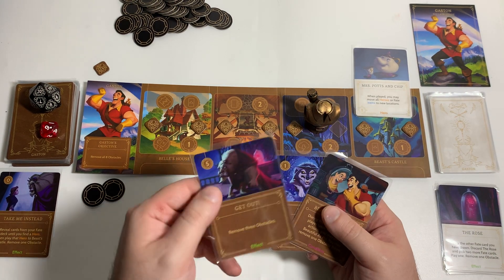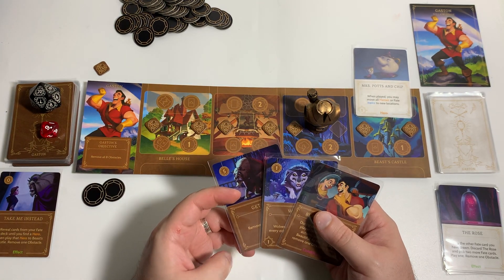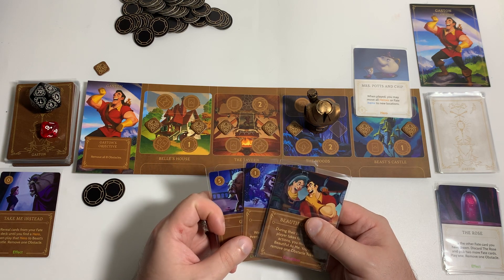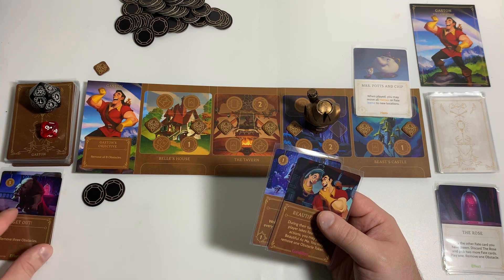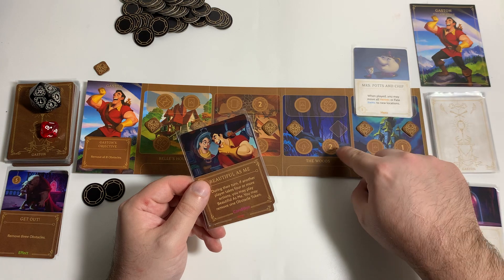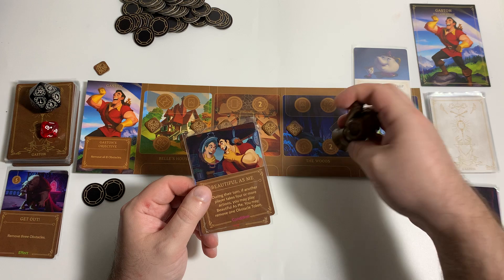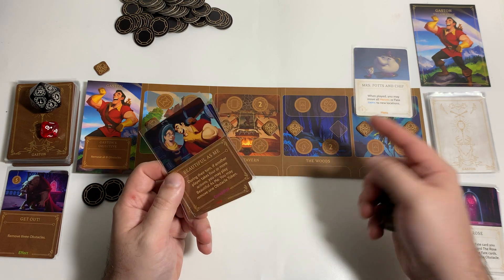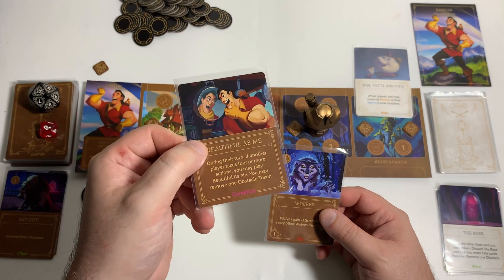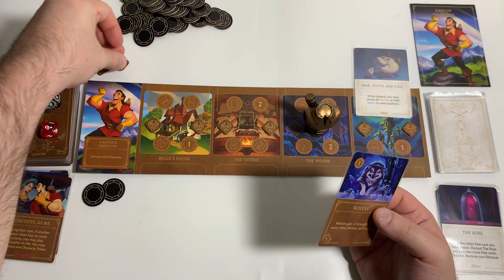We're going to discard a card, which triggers Beautiful As Me because we'll have done all four actions — gained two power, played a card, discarded, and the fate action we do automatically in solo mode. So we activate that condition card to remove one obstacle token, clearing it from the woods. We'll hold on to the wolves.